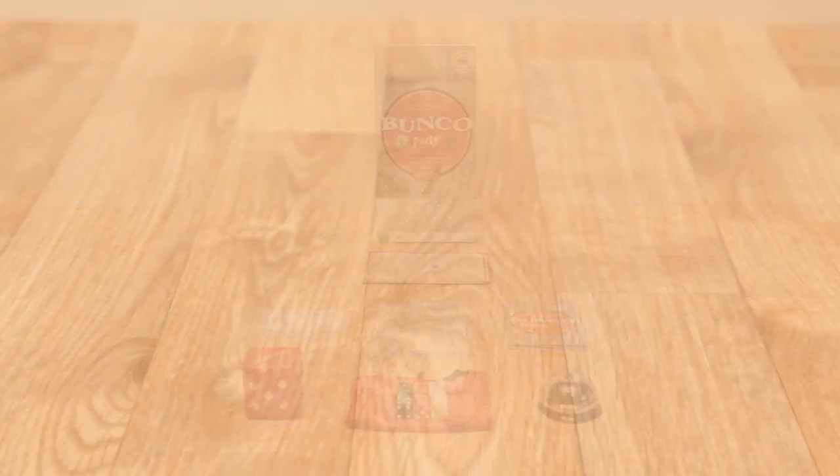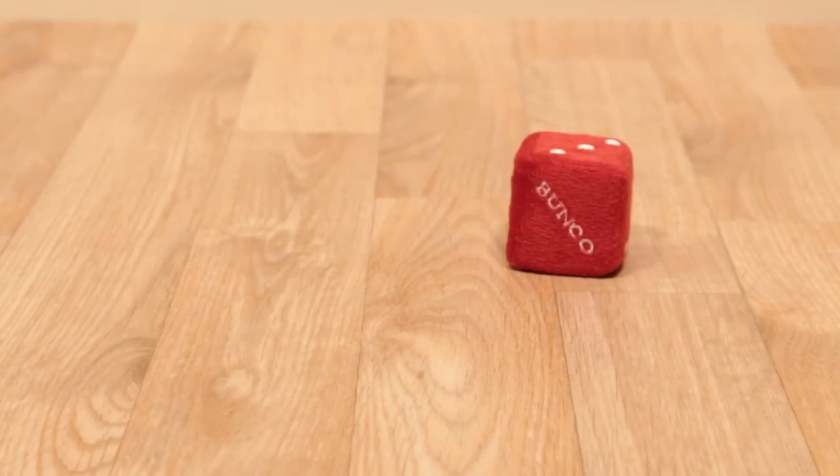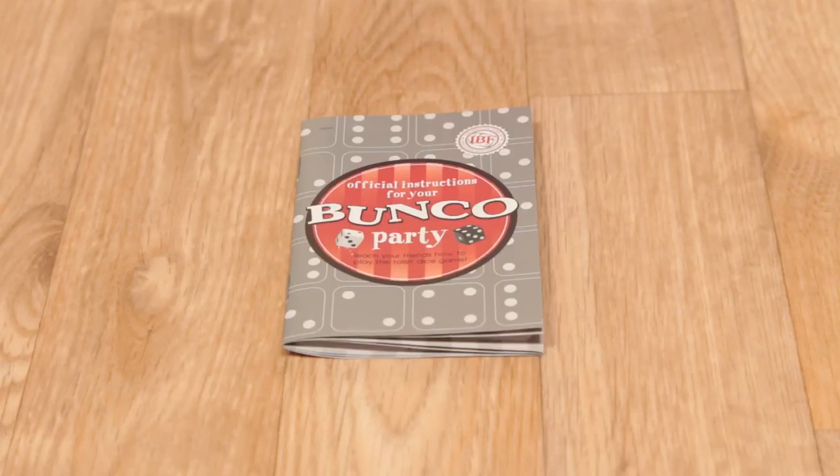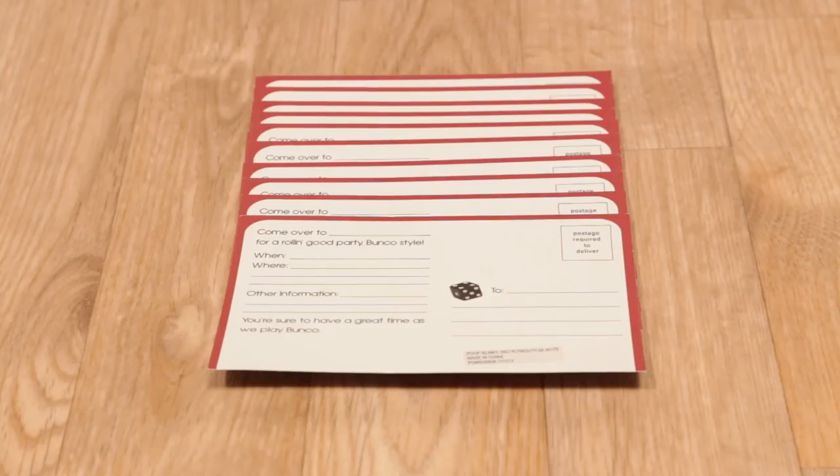The Bunko game set includes a giant fuzzy die, nine dice, a bell, a master score pad, three tally score pads, instructions, and even 12 invitations for your friends.